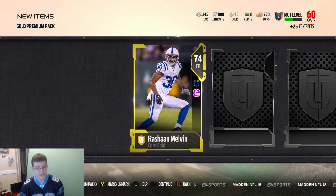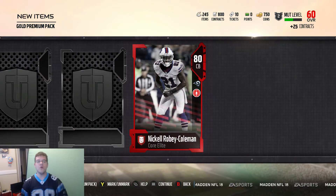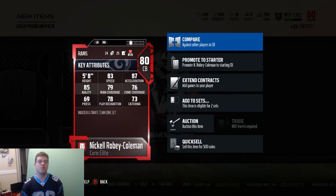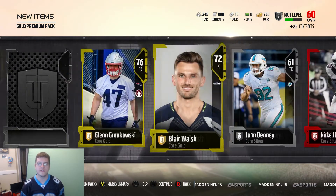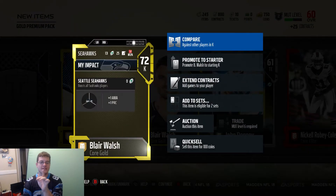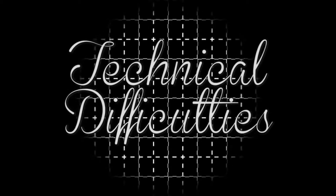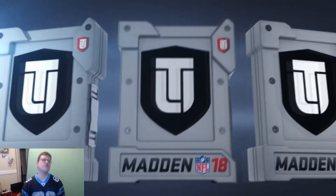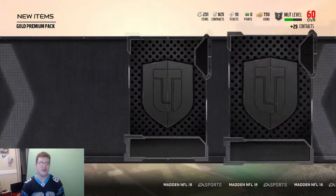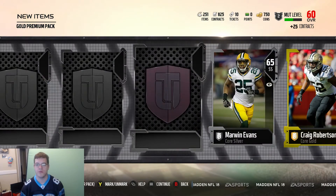If I pull Thomas Davis Sr., just know he's staying on the team. We get an elite — Nickel Robey Coleman, new cornerback for the Los Angeles Rams with 83 speed. We got a new cornerback to stay on the team. We got Blair Walsh right there — wait, what's his kick power? 69 kick power? Kicker with 69 kick power — what the hell is that? That's disgusting. Stay out of my packs. I don't want kickers anymore, I'll buy them off the market from this point.